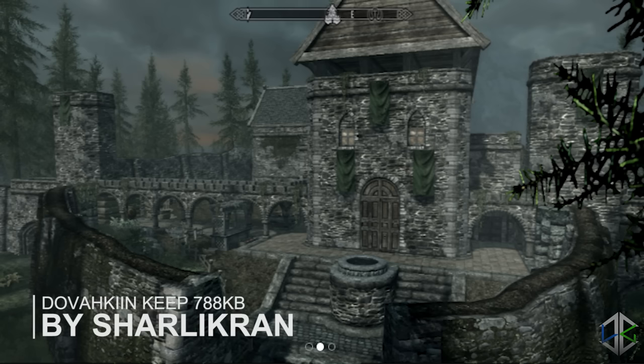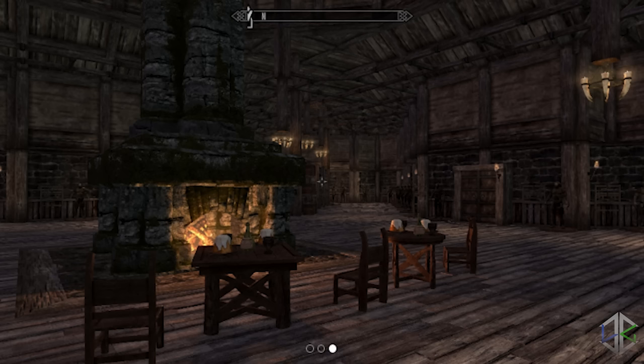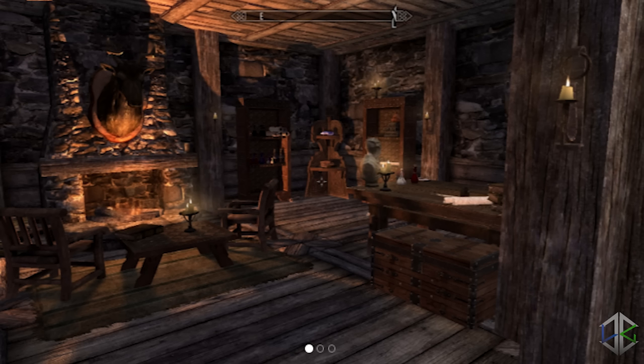The fourth mod is Dovahkiin Keep — a large castle that can hold a lot of armour and weapons, with well over a hundred mannequins allowing you to create every possible armour combination you can come up with. This one doesn't come with much more information than that, so it's definitely one I'll have to cover in a dedicated mod showcase to give you a lot more detail, but based on the pictures it looks really cool.